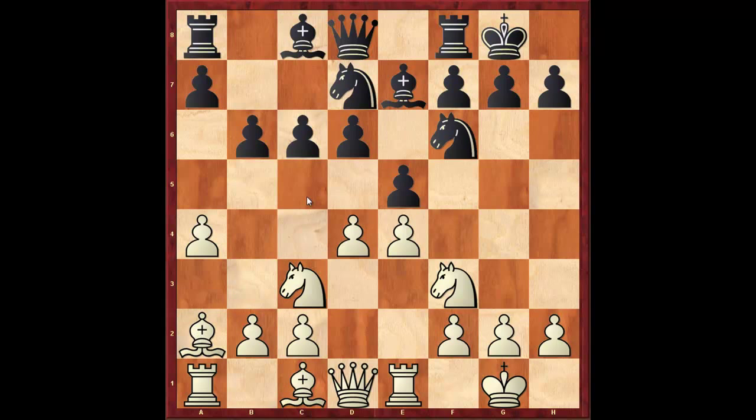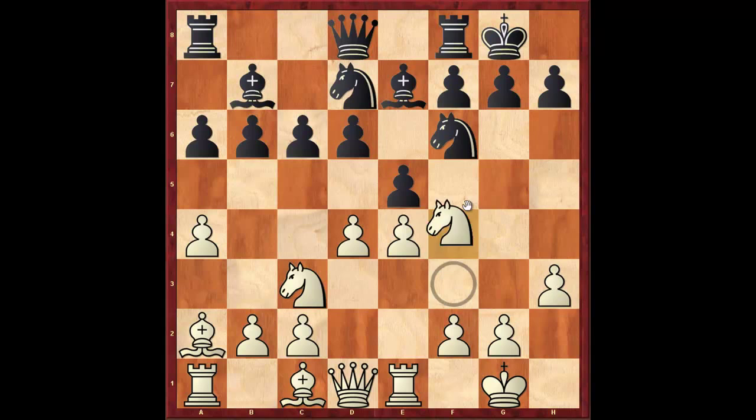The maneuver you want to remember is bishop to a2. You play bishop a2, sidestepping the ideas of b5, b4. And if Black plays that, then White could play pawn takes, and after pawn takes bishop takes f7 check — picking up the rook on h8. So here Black would play a6, we play h3, bishop b7, and now the plan you should remember is knight to h4. Follow this plan and you should have the advantage.